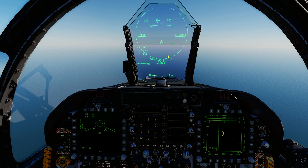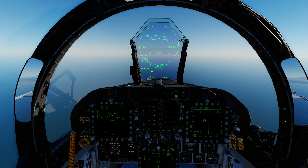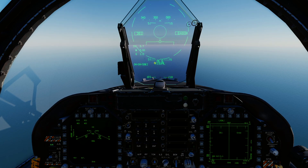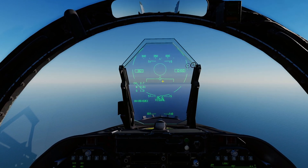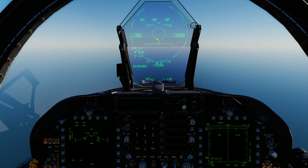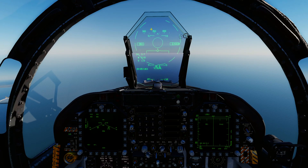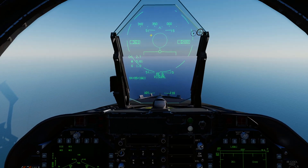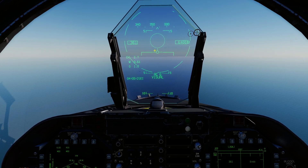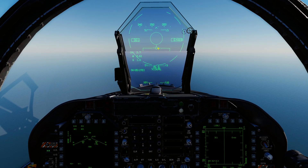Next is Boresight mode - press Sensor Select Forward and it puts you into ACM Boresight mode. Even if you've got the AIM-120 selected, you're now in Boresight mode with the AIM-120. If a target flies into this little dashed circle it is going to lock them up and you'll be able to shoot a missile or gun. Boresight places the circle right in the center of the HUD - you've got to put the aircraft in that circle for it to get a lock.